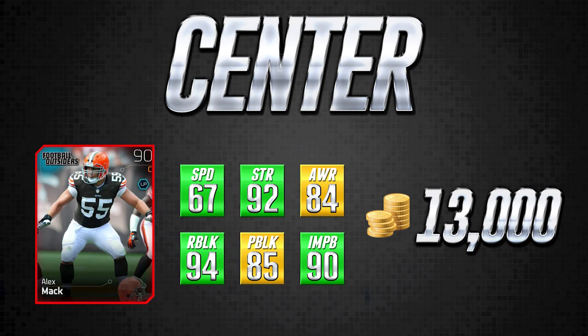Continuing on to the center position. The first card we're going to look at here is a Football Outsiders card — more difficult to find, however when I was looking on the auction house I found three of them at one time and they were all under 15,000 coins. So 13,000 is a pretty good estimate. The card is Football Outsiders Alex Mack, the center for the Cleveland Browns, 90 overall. There aren't a ton of great centers in this game, so it's actually a pretty decent card. It has 67 speed — good for a center — and 92 strength, which is also pretty good.